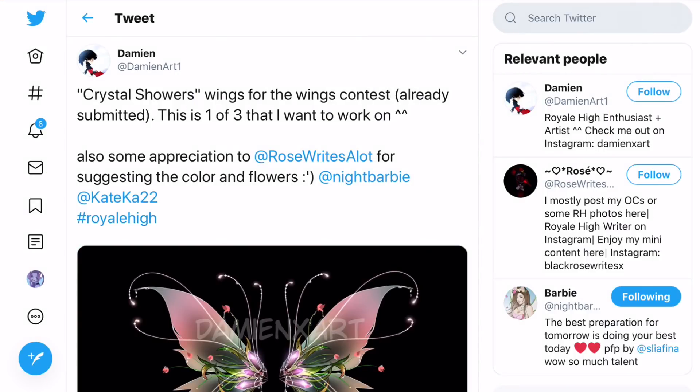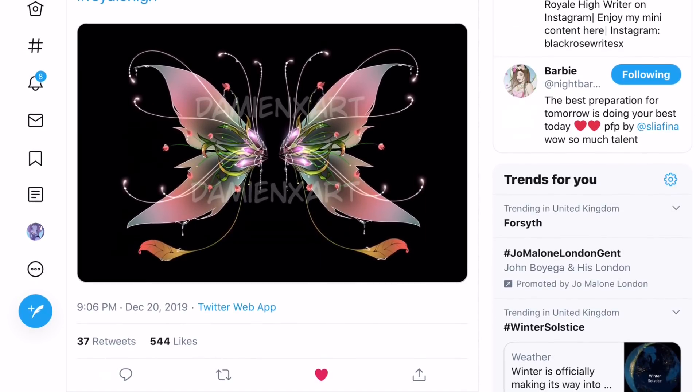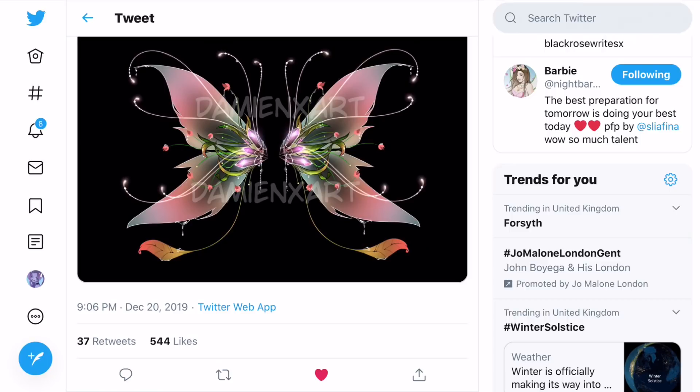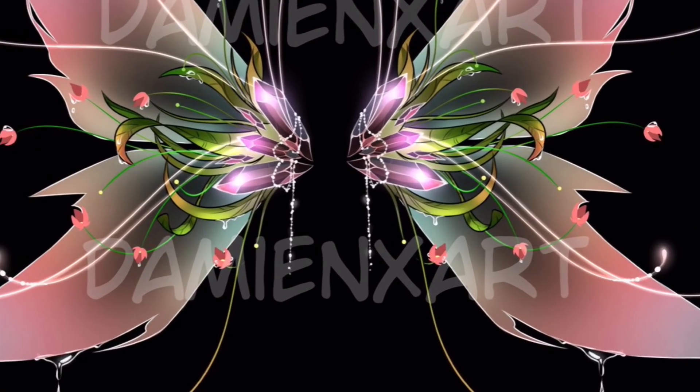Next up we have these wings by Damien Art — crystal showers wings for the wings contest, already submitted, one of three he wants to work on. Also appreciation to Rose Writes a Lot for suggesting the color of flowers. I think Damien has a badge in Rare High for his art, and he definitely deserves it. These are some nature wings and they look so cool.